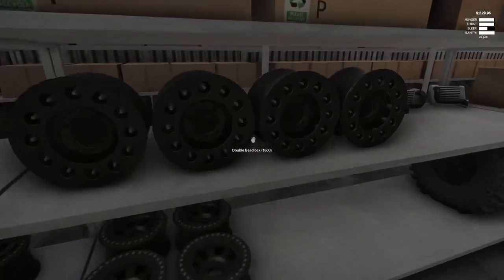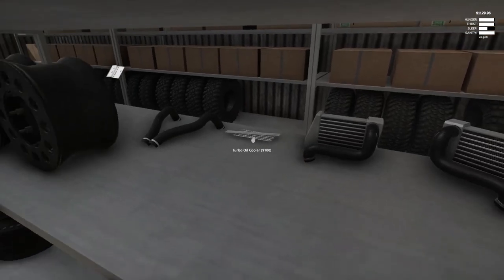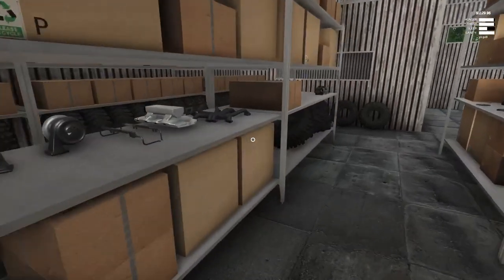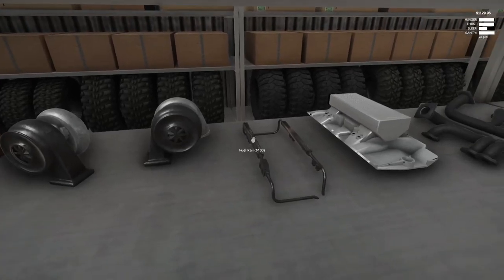I don't know if we need to unlock those or what. I would like to get some new wheels. Intercoolers. Turbo oil cooler — $100, that's not bad. Inlet pipes, $100. Actually, how much is the turbo? The turbo's gonna be the expensive thing. So yeah, we're gonna need... not as much as I thought.